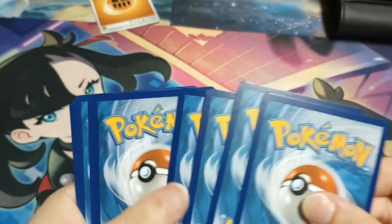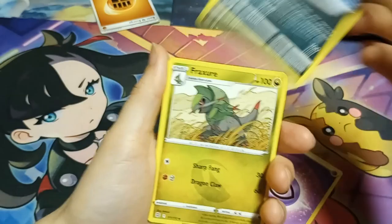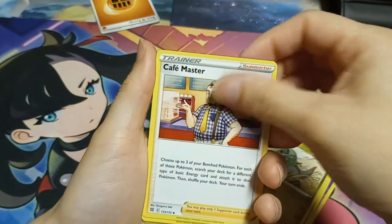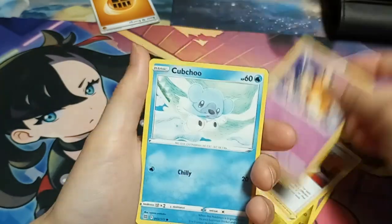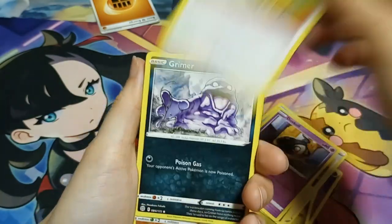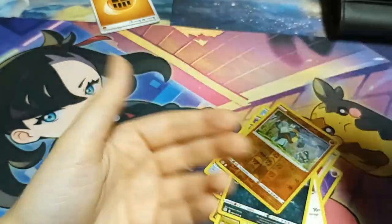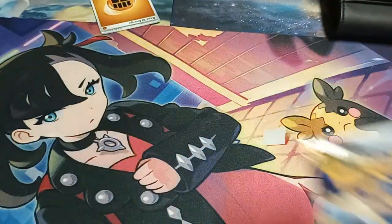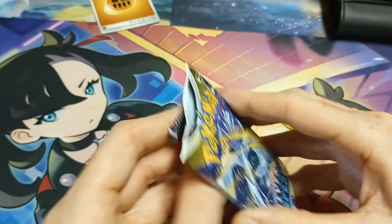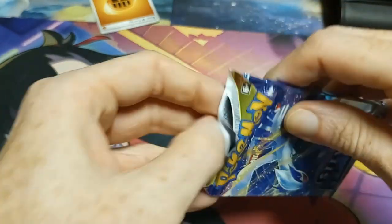Psychic energy, a Weavile, a Glameow, a Cafe Master... Duskull, Farfetch'd, Grimer, a Gallade, and an Excadrill. And some Silver Tempest — the code is on that side.